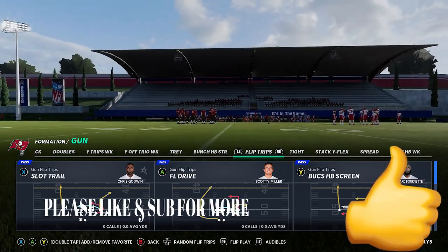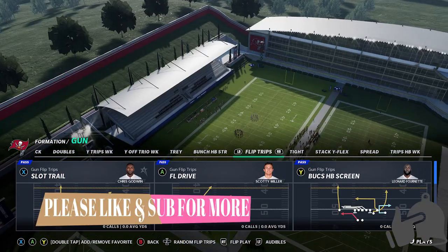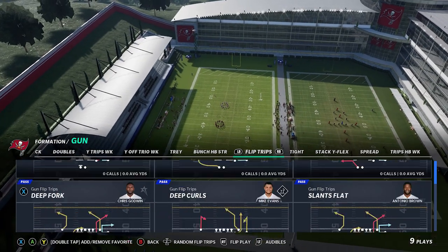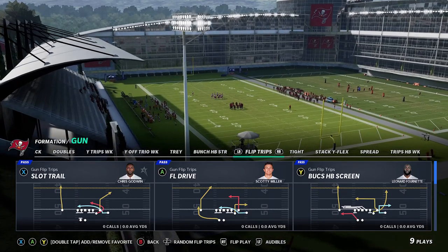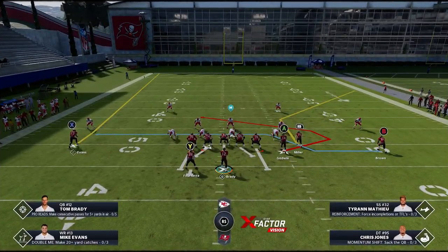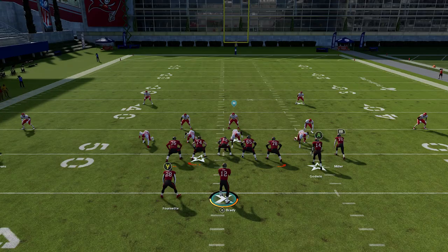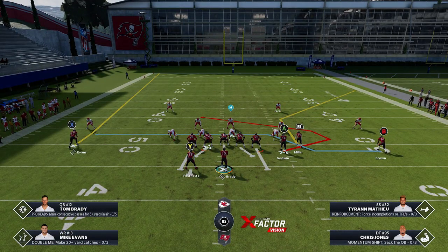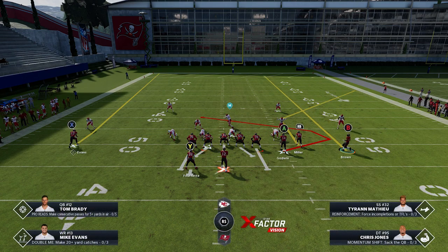I'm going to show you a couple of plays today, but if you want to see a full breakdown of this offense on Saturday, hit the like button and let me know in the comments. I'm starting with the Slot Trail — a pretty basic concept, but let's pick it. In the past, to get four wide receivers into a bunch set, people had to audible from spread formations. Here, all you have to do is motion in the B route. Once you do that, you have a three-receiver bunch set, which is very helpful.